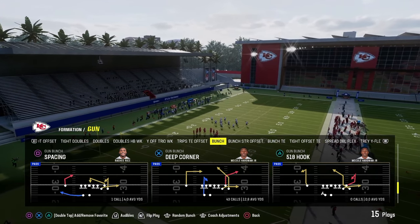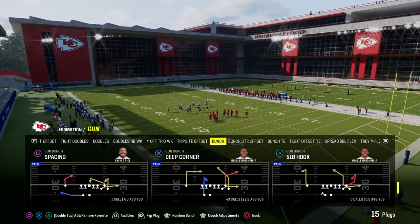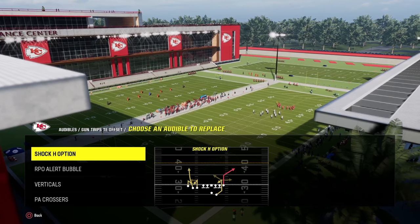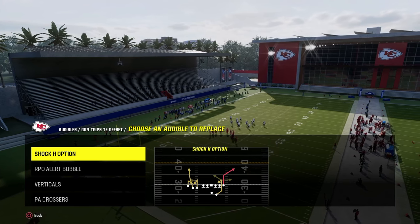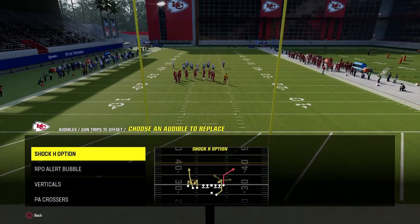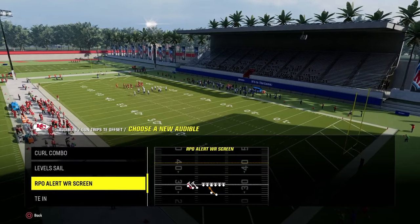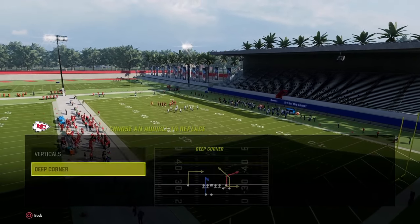I wanted to drop a little mini e-book here for the Jets to show you some cool stuff we do out of the playbook. The full version is on the school page, but I did want to cover the audibles real quick for the scheme. This will beat 99.9% of Madden head-to-head players, CFM players, and Regs players. You're going to go into your audibles — trips tight end. The first audible we're going to set is the X under. Second audible is going to be RPO alert wide receiver screen. Then we're going to go over to Bunch — set smash return and then deep corner.